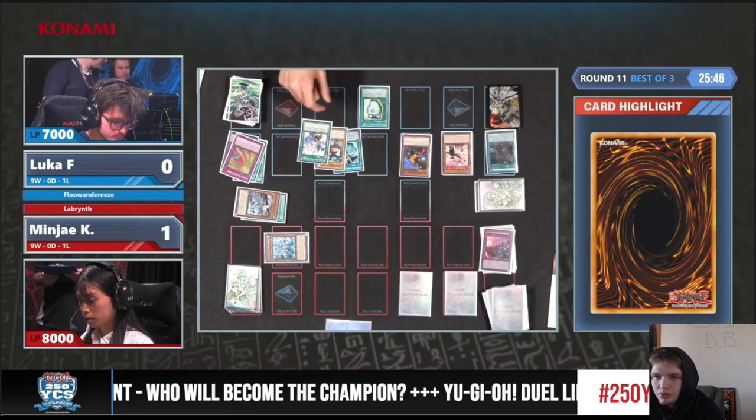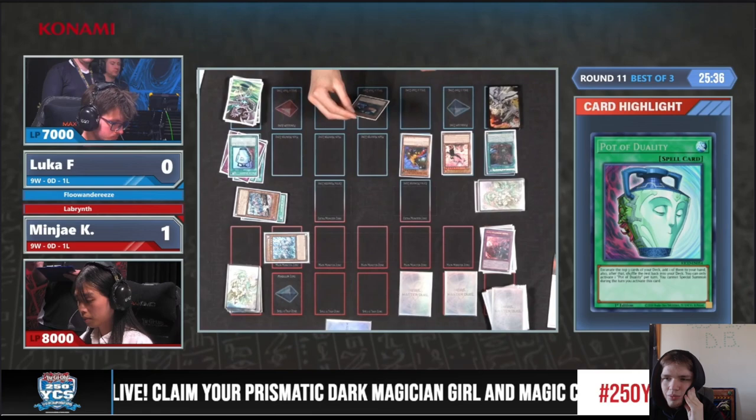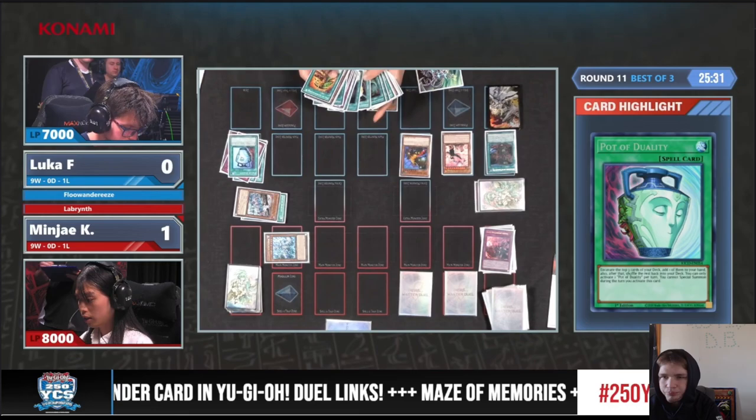Harpy's Feather Storm is such a dumb card. After that now, the Floundaries player can actually start their turn. After just using Harpy's Feather Storm to trade with those two back row and making everything known, pretty much. Activate Pot of Duality — we see Prosperity, Toucan, Adventure. Grabs back Adventure. They already have Prosperity, you definitely don't want to grab another one.